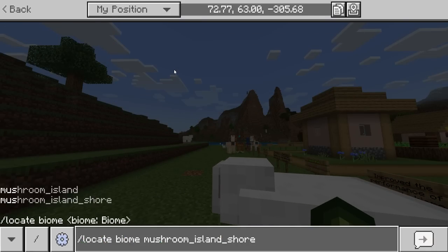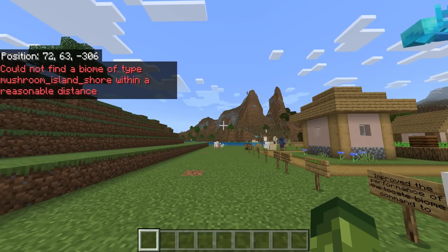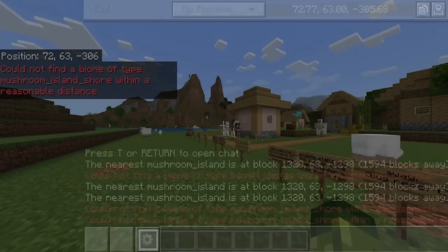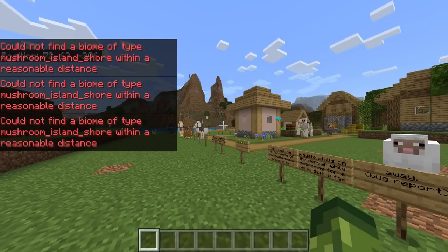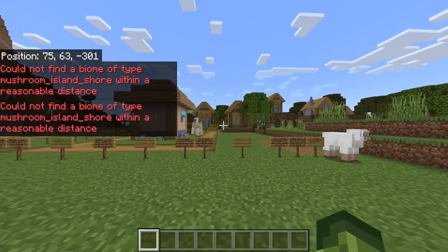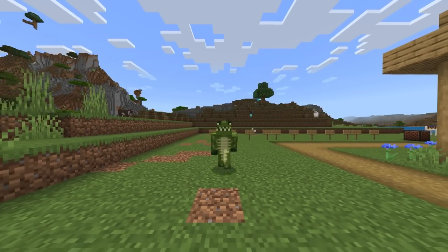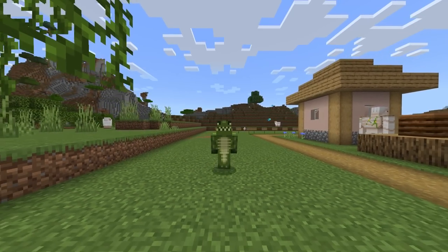For example, typing locate biome and searching for a mushroom island could temporarily freeze your world if it was incredibly far away. This should now be fixed in single player and on servers. Another example: locate biome shore — if the biome doesn't exist due to changes in Caves and Cliffs, that's where people were experiencing the freezing. You can still see a very brief stall, but previously it was freezing for long periods. We're in beta and preview, so these things are expected.